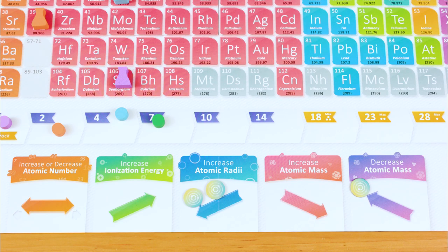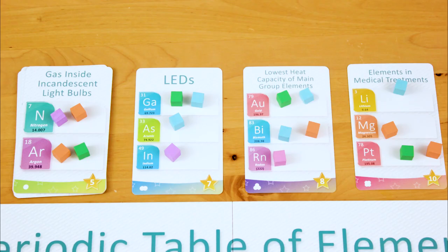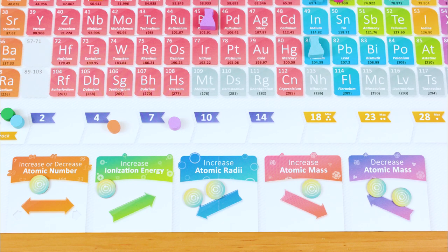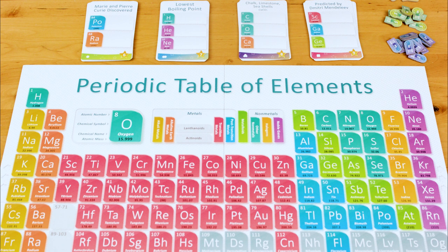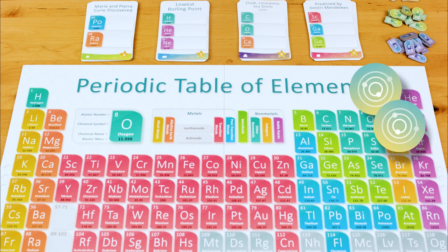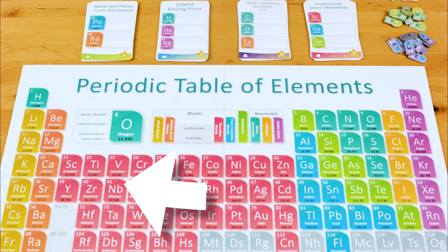To recap, a turn where you've decided to spend energy looks like this: pay one token to a periodic trend and move your flask one to five spaces. If you stop on an element where you don't already have a cube on a goal card, put a cube on a goal card. If you want to keep moving your flask, pay two energy tokens to a periodic trend — could be the same trend as last time, it doesn't have to be. Move your flask one to five spaces, mark the goal card if applicable, and if you want to move again, pay another two energy tokens, and so on. If you're finished moving, or you're out of energy tokens, your turn is finished, and the next player going clockwise is up.